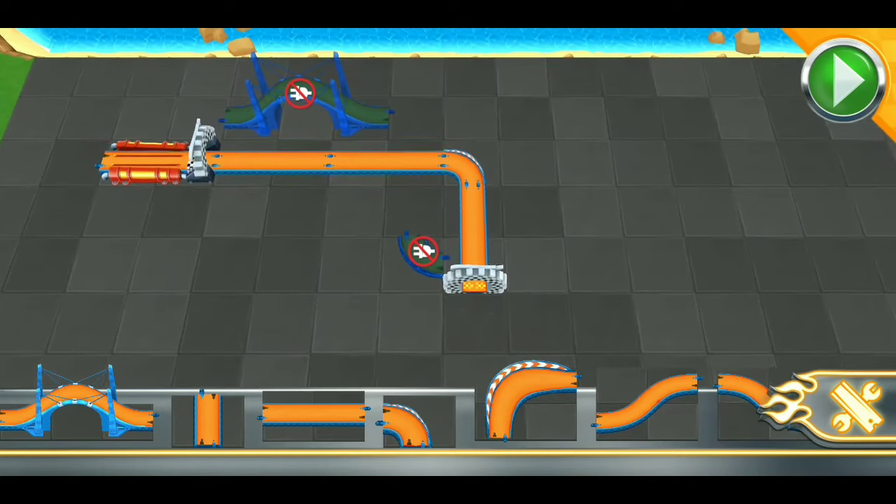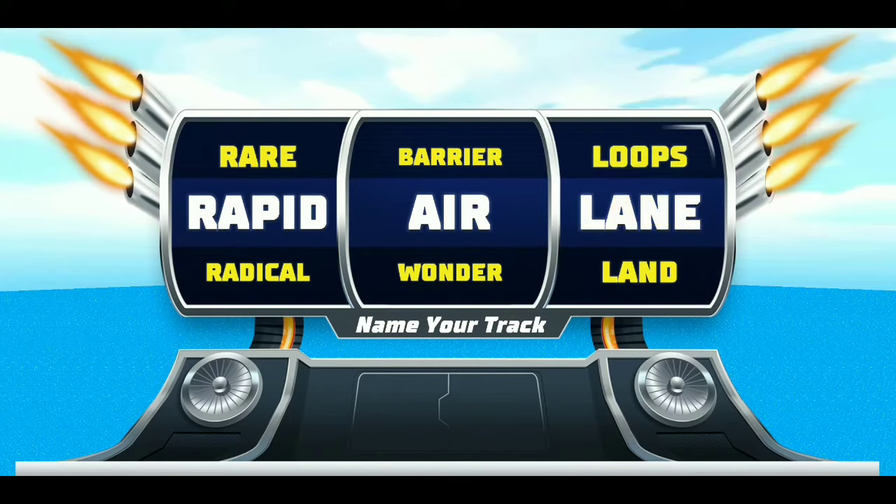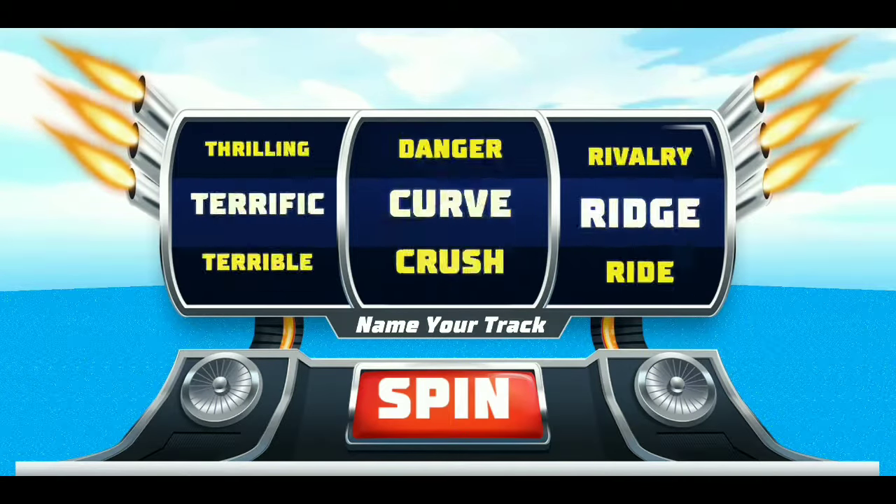When you're ready to race your track, slap the race button. Make it awesome. Press the spin button for a random name, or swipe the reels to create one.